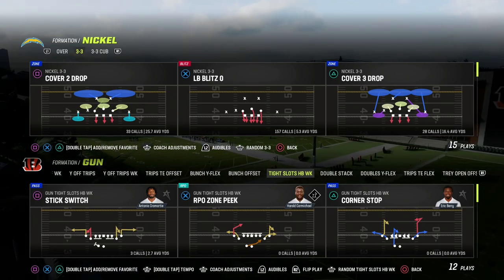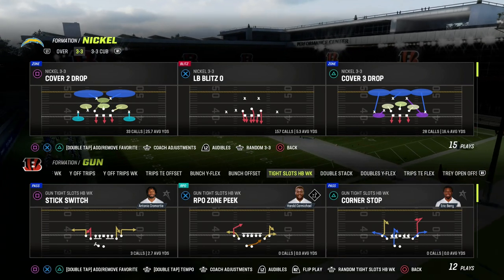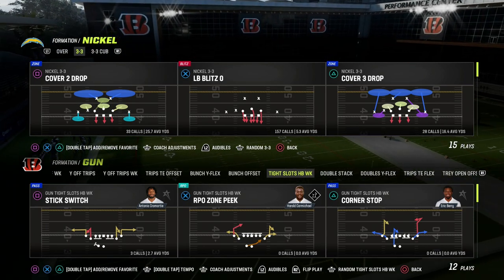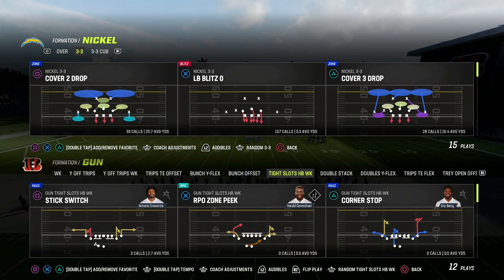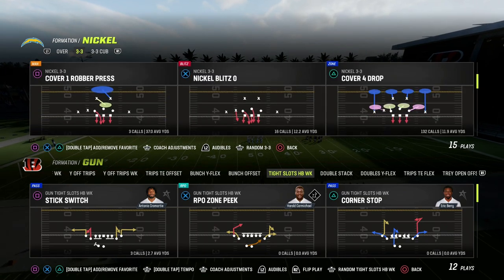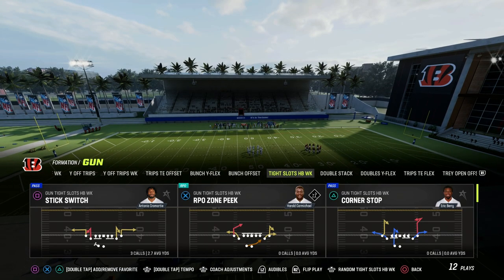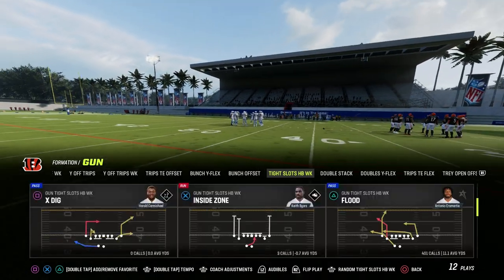In today's video, I'm going to show you the best passing play in Madden 23 — literally the number one passing concept in the entire game. You need to be running some version of this. We're in the Colts playbook today. If you want to get my entire Colts offensive e-book, the link's going to be down in the description. We're taking a look at Tight Slots Halfback Week, and the play we're going to be looking at today is Flood, which is the best play in the game.